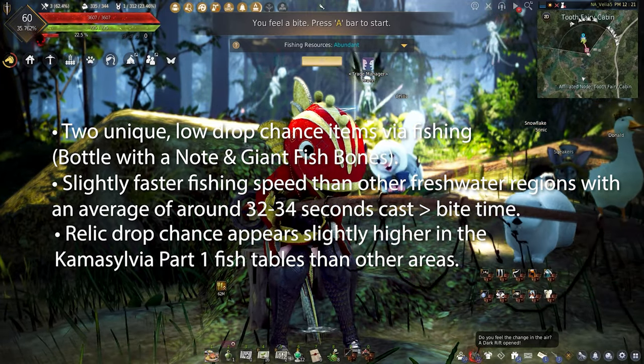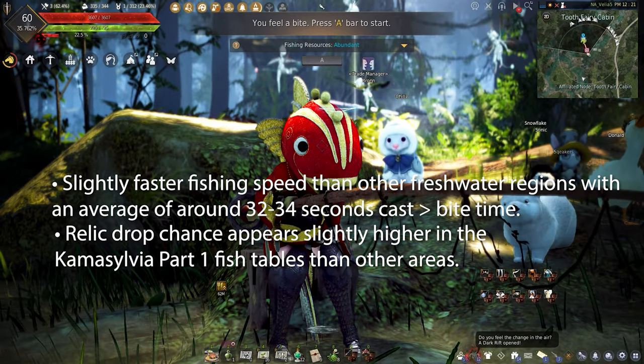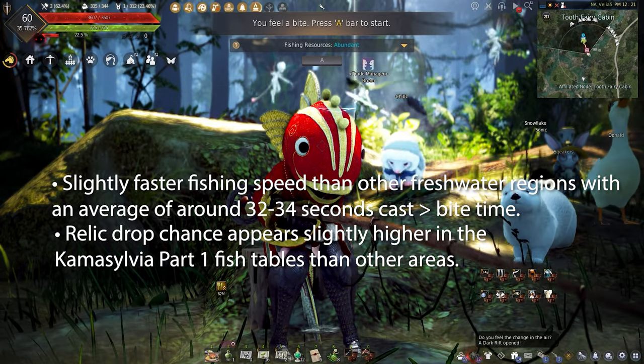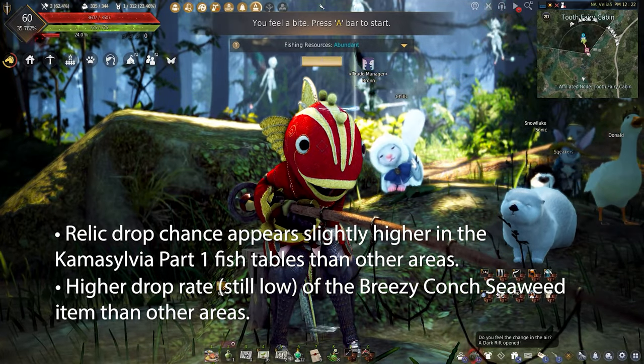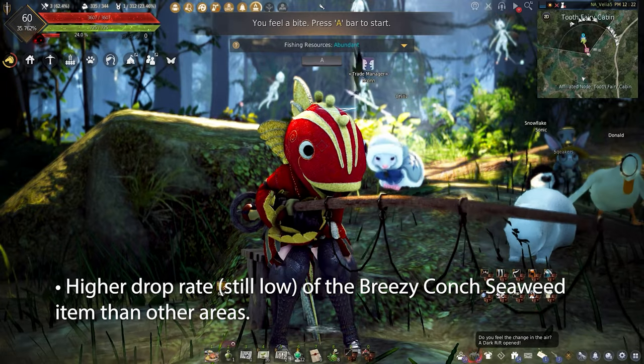Relic drop chance appears slightly higher in Kamasylvia Part 1 fish tables than other areas. There are also higher drop rates of the Breezy Conch Seaweed item — still low, but higher than other areas.